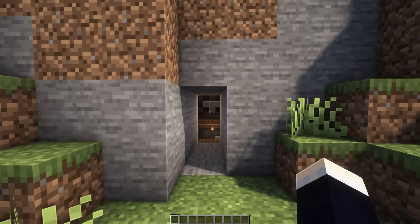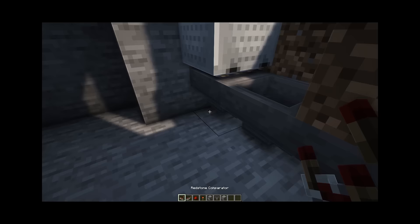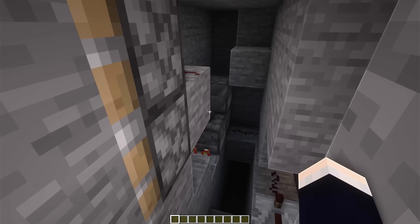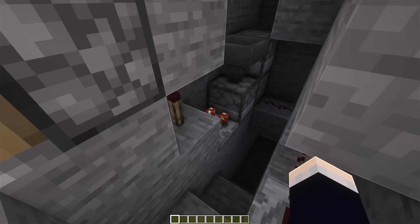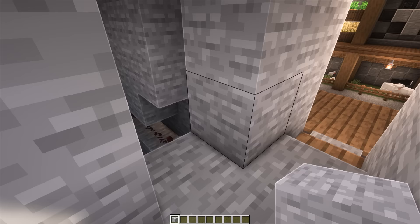The redstone for this base is a lot simpler compared to my previous videos. We only have two pistons this time, with a lot less redstone overall — this is pretty much all there is to it. This design should work with Bedrock, which I had some problems with in my previous tutorial. So I'm praying that this works — if it doesn't, please end my suffering. Now let's take a look at the actual base.